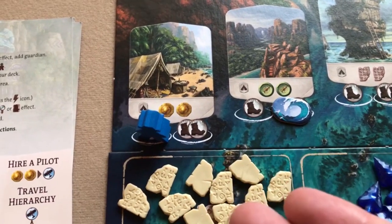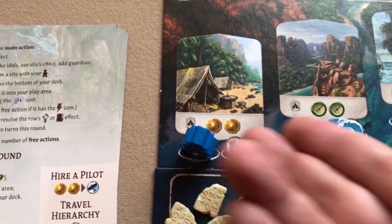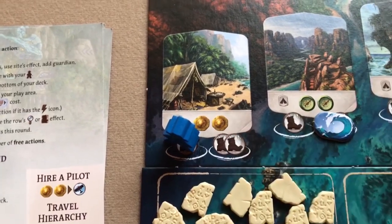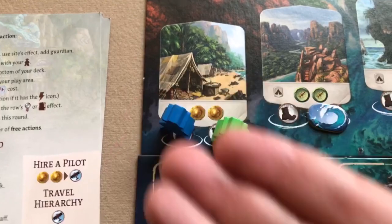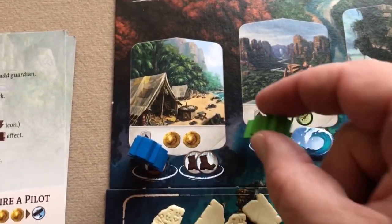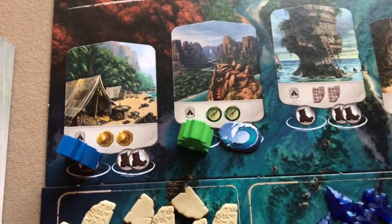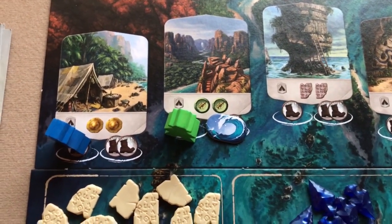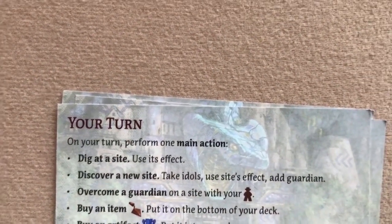You can't move to a space already occupied by another archaeologist. If one player is on the one-boot space, another can use the two-boot space but must pay that cost. Some sites have only one available space due to the blocking tile placed during setup.